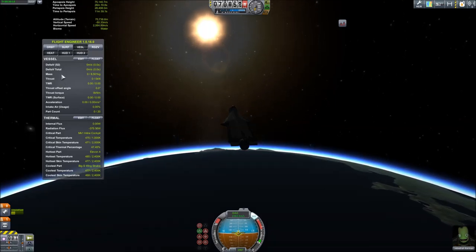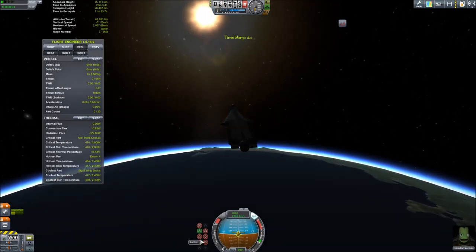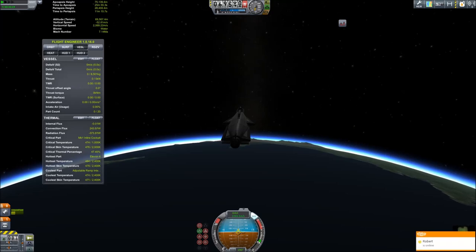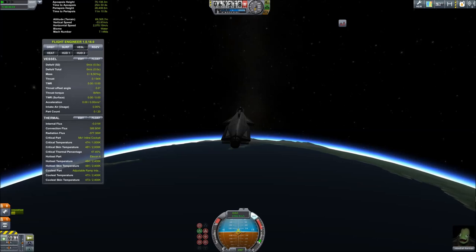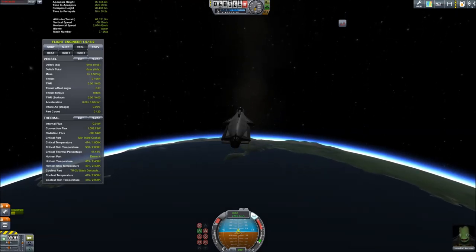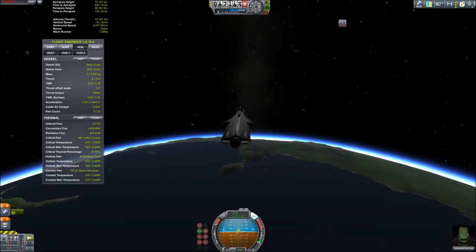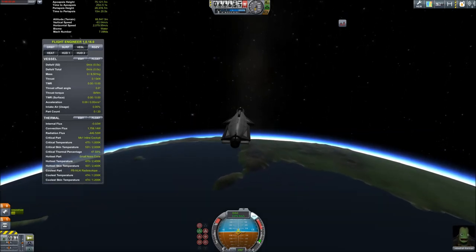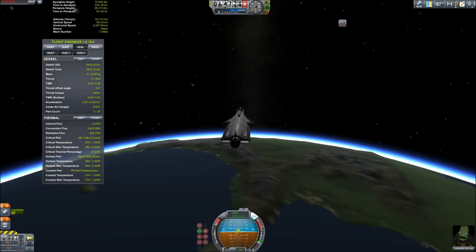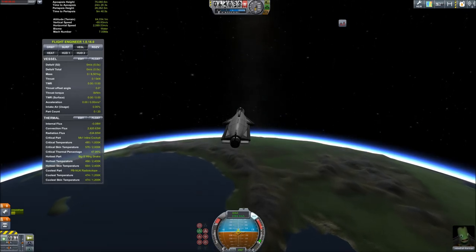Let's fast forward a little bit. Once we get in the atmosphere, I'm going to leave it set to prograde. Technically if you were doing this the most efficient way, you'd calculate it so the nose is set above prograde the whole way down, but that'll take too much time. I'm using Better Time Warp, which allows physics warp up to 9 times as opposed to just 4 times. If you don't want to get the mod, you can always just run it at slower speed.